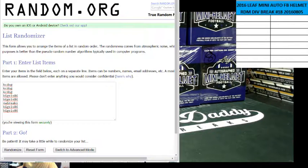Here is Random.org. We got KC Dogg for 3, Big Sis for 2, NW1, and then Big Sis took the last 2. So we are going 10 times.